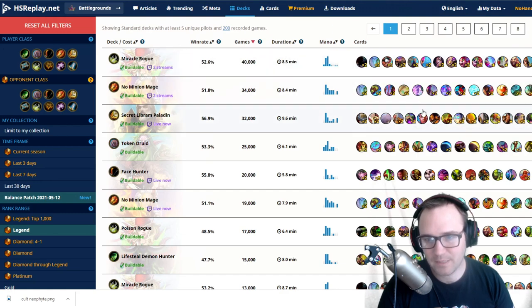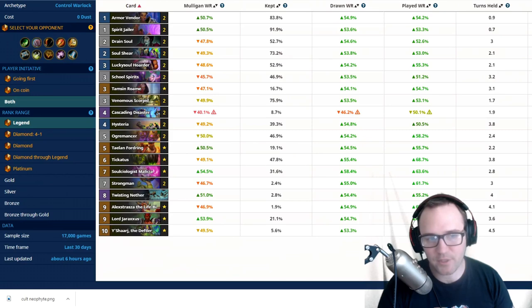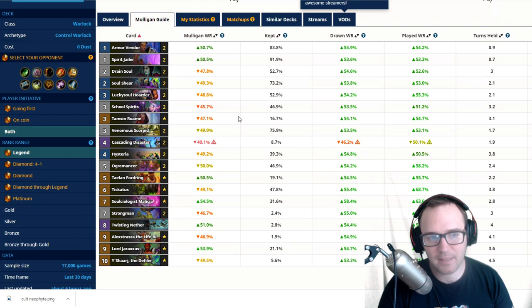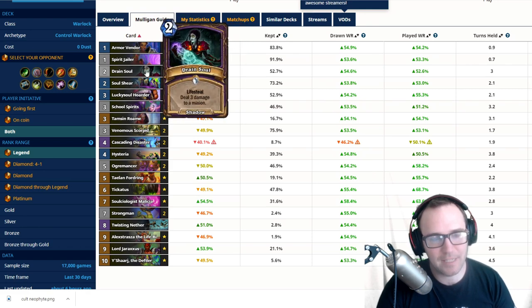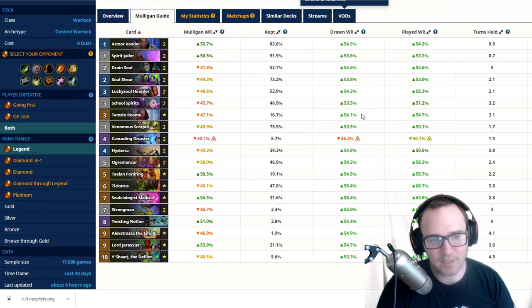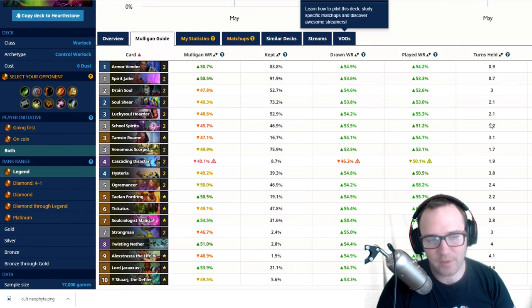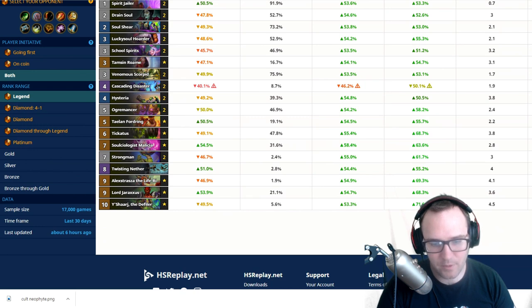Control Warlock has some really bad turns to play Cult Neophyte. You can try to deny School Spirits or Caskette, but usually you won't have a big enough board early enough. On turns one through four, just play Cult Neophyte for tempo. Turn five they're usually playing a minion like Ogre-Mancer or Taelan. The biggest target is Twisting Nether — if you're ahead and can deny Nether, that's the spot that closes out the game.